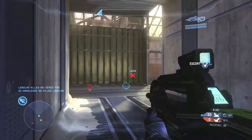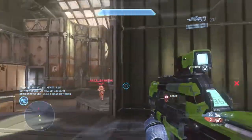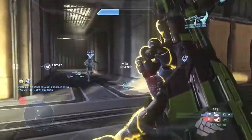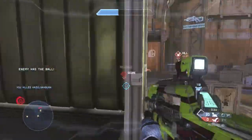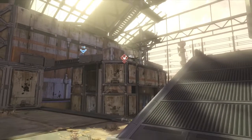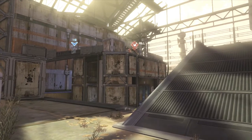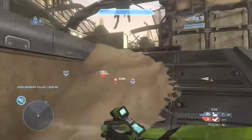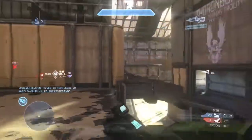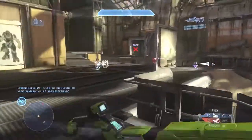Pushing into the enemy green box, I'm able to catch this guy off guard, get a quick melee, and pressure back behind cover — a really good use of the melee. I'm not sure why I drop into the enemy pit right here because that gets me killed. I should have waited for my shields to regen in the enemy green box and then pushed to their platform or something similar.